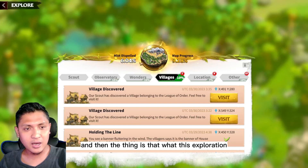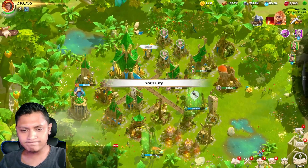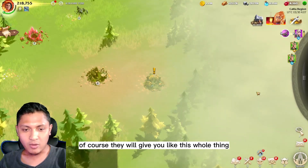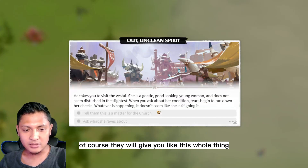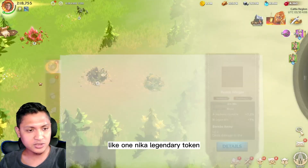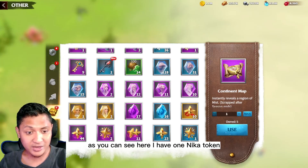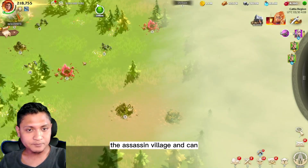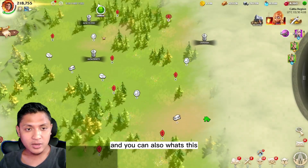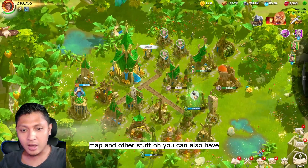This exploration gives you a lot of rewards. For example, visiting the villages will give you a lot of things. In one instance I got a Nikah legendary token — you can see here I have one Nikah token, which actually came from the assassin village. You can also get a universal epic token.